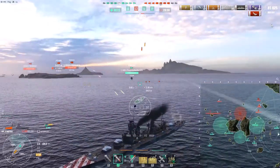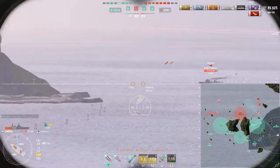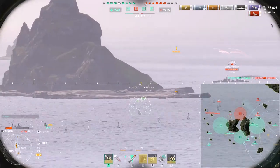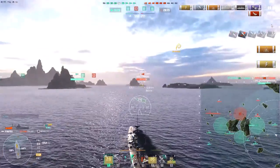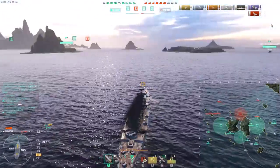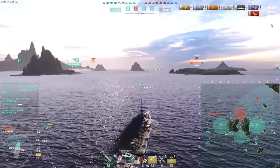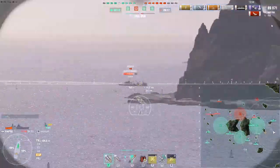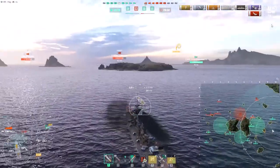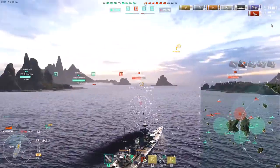I can see Grozovoi shells coming in over the island — this Grozovoi is going to keep pestering me for a while. The Yoshino has been wiped out by someone, so I'm pushing in towards the Yamato and the Grozovoi, hoping to corner the Yamato and deal some damage. He's got 70,000 health. I can use AP on the Yamato and switch for the Grozovoi — good options either way. If you angle correctly, Napoli is fairly tanky, but misangle bow-in and you'll probably end up dead.